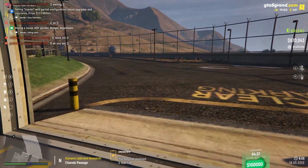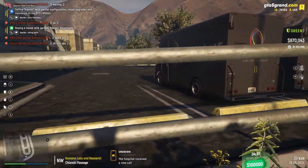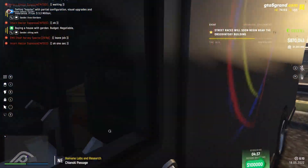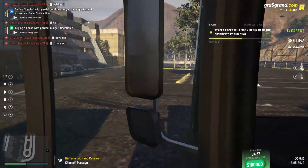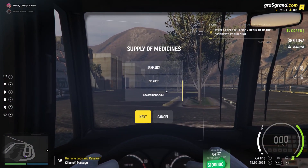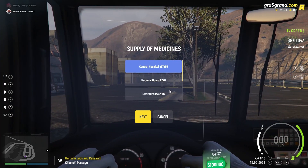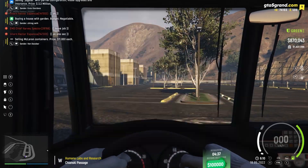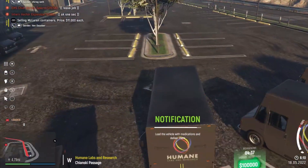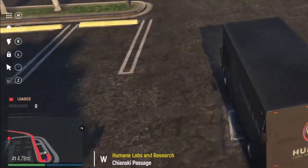Now for the fun part — the actual delivering. Just rent any truck that you see; it's free to rent. Select the central hospital, the first one. You can see it sets a route. Now that the truck is empty, we first have to fill it up, and then we can go and deliver it to Pillbox.